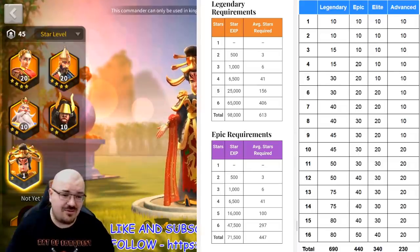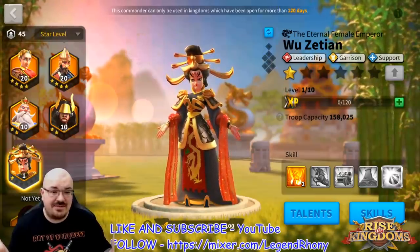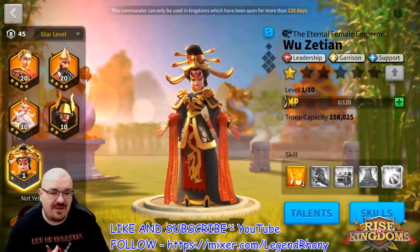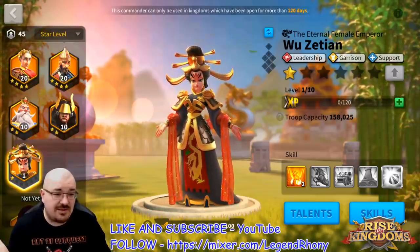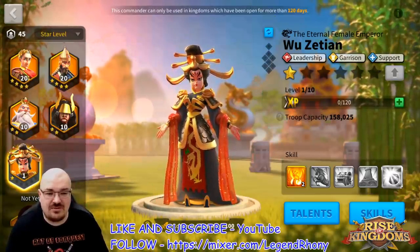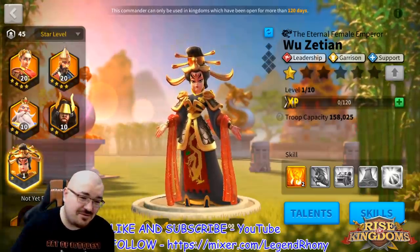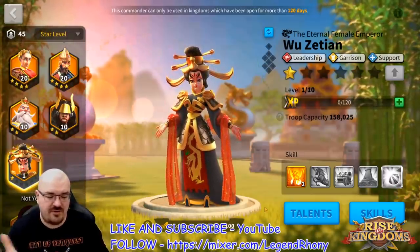Another thing you want to know about Wu Zetian is how you can obtain her. She's not in MDG, she's not in the wheel, she's not in the gold chest. She is the reward of the second season of KvK if you are one of the alliances that hold the ziggurat or a crusader fortress. Another way to obtain her is through the Karking event.